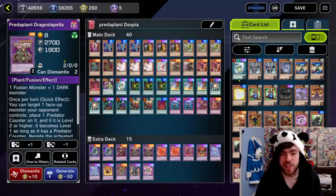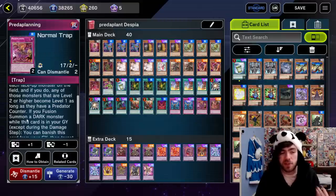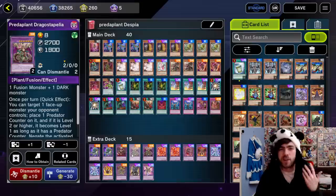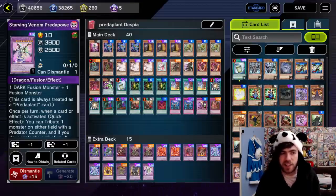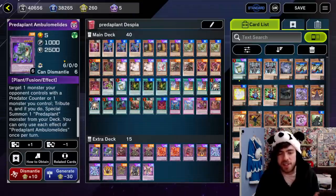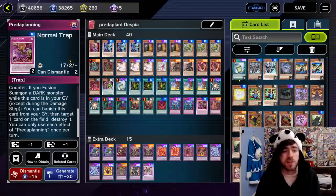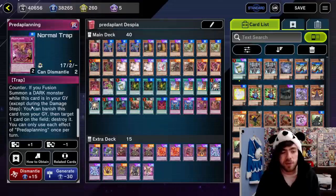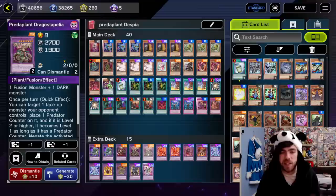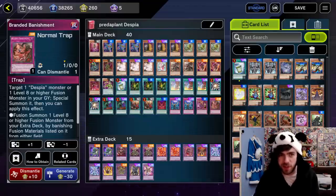The final PredaPlant card in this decklist is your Predaplanting trap card. It can send one PredaPlant monster from your deck to the graveyard to place one PredaPlant counter on each face-up monster on the field — and any of those monsters that are level 2 or higher become level 1 as long as they have a PredaPlant counter. So a board-wide counter spread is pretty insane when combined with cards like Dracostapalia, which negates all monsters that have a PredaPlant counter. It also has a second effect: if you fusion summon a dark monster while this card is in your graveyard, you can banish it from your graveyard to target one card on the field and destroy it. Absolutely bonkers.